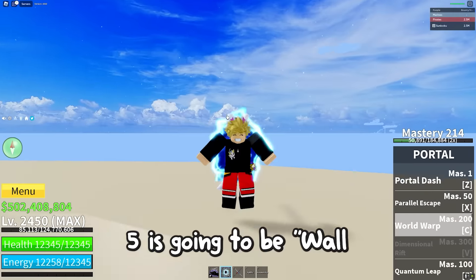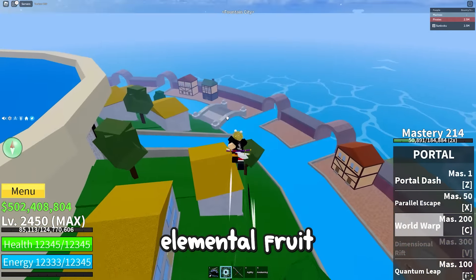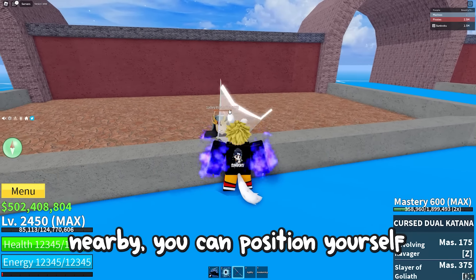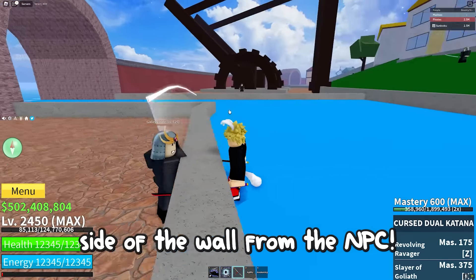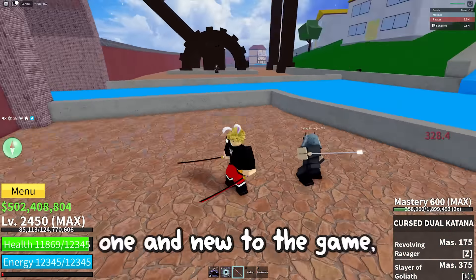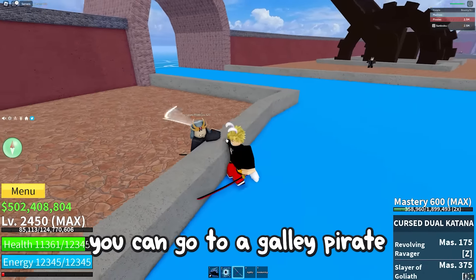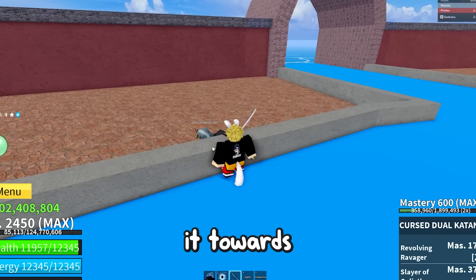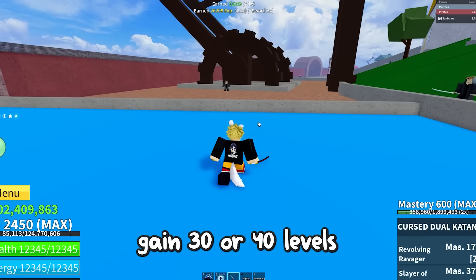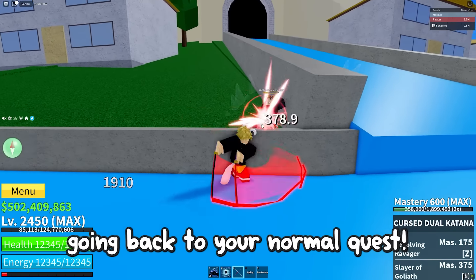Coming in at number 5 is Wall Tricking. This technique is especially useful for new players struggling to obtain elemental fruit early on. If there's a wall nearby, position yourself on the opposite side of the wall from the NPC — they won't be able to damage you, but you can still use your weapon and skills to inflict damage on them. If you're level 1, use the 2x EXP code, go to Fountain Village, find a galley pirate behind a wall, attract it towards you, and keep attacking until it dies. This can help you easily gain 30 or 40 levels the first time, and you can repeat this once or twice before returning to your normal quests.